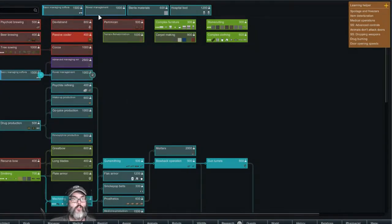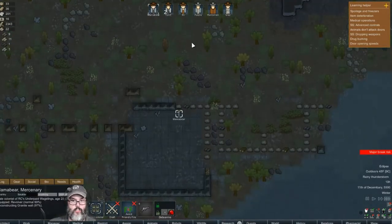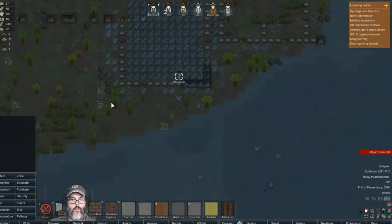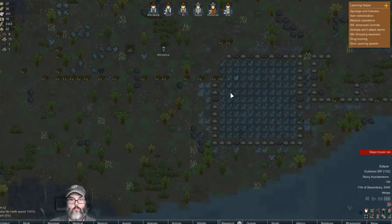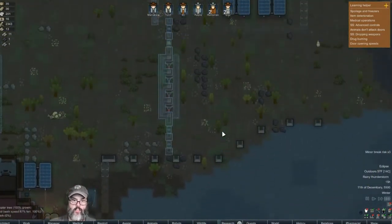We're working on a manager's desk — that's one I haven't tried before. Mama Bear, you're deconstructing floors — remove those floors. That's wood. I do have some granite out there, and a lot of steel — wow, a lot of steel.